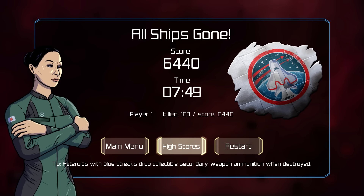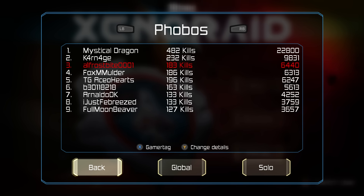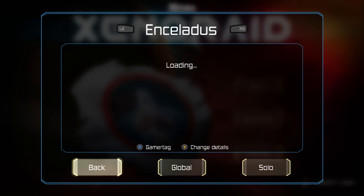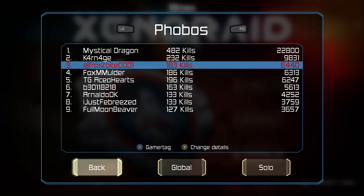Let's see how that bodes with the high scores — there's not many people on the high scores at the minute. I got third! So Mystical Dragon and Carnage come first and second. Then below me is Fox Murdler, TG Echo, ACO Hearts, B30 — those are the people underneath me. I think I did alright, actually. Mystical Dragon is on all of the highest ones — he's crazy. It was Earth that I had a go on too, I got 93 kills so I didn't do too bad. If you do want to check out Xenarade, I'll leave it in the description below. I think this comes out on the 8th for consoles. Hopefully you have an awesome day — please leave a like and subscribe, stay frosty, and peace.